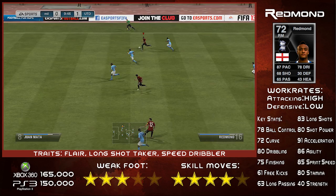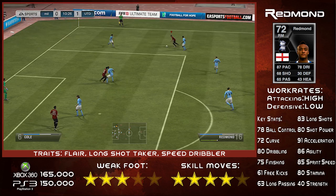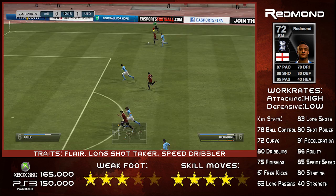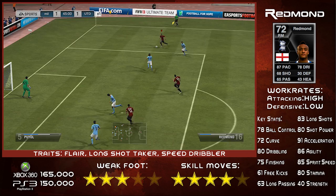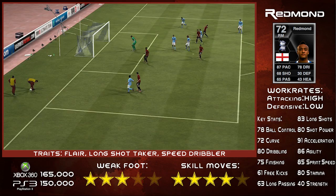Back to the card and back to the key stats: 78 ball control, 72 curve, 80 dribbling, 75 finishing, 61 free kick, 63 long passing, 83 long shots, 80 shot power, 91 acceleration, 86 agility, 85 sprint speed, 80 stamina and 40 strength.